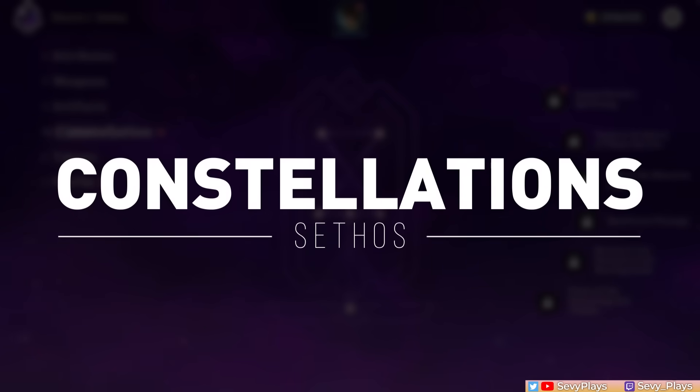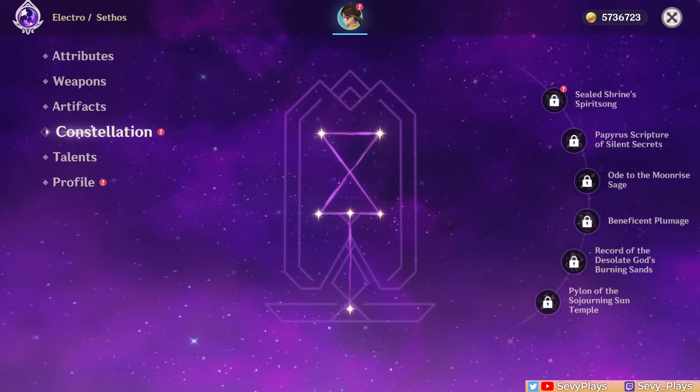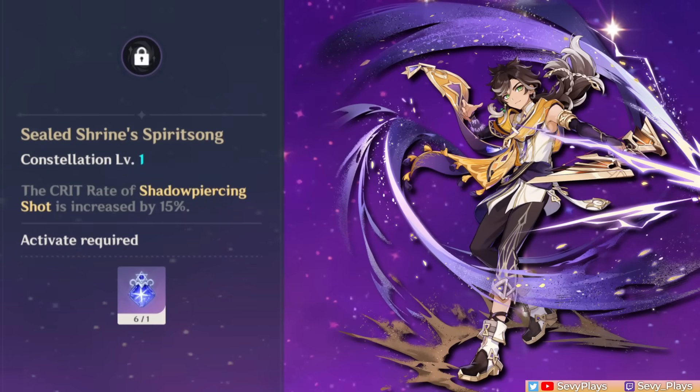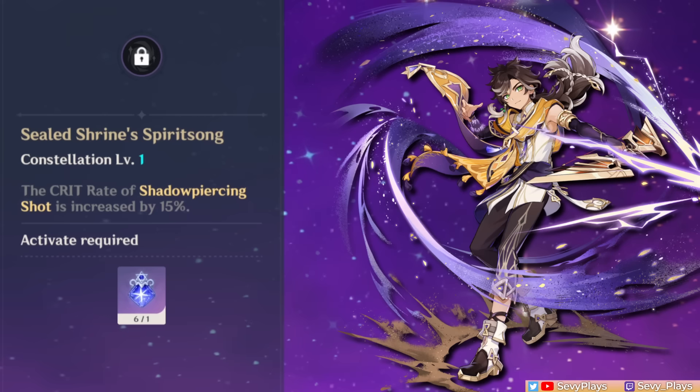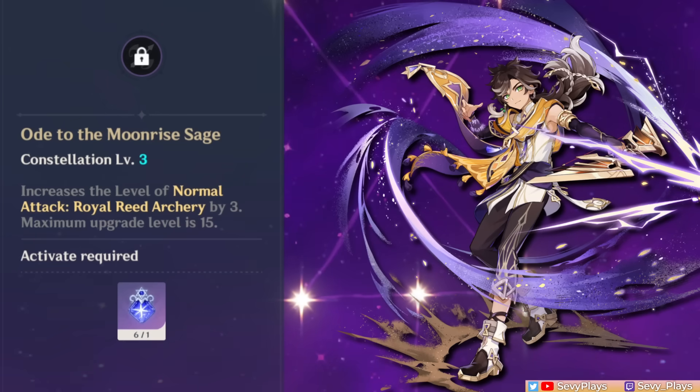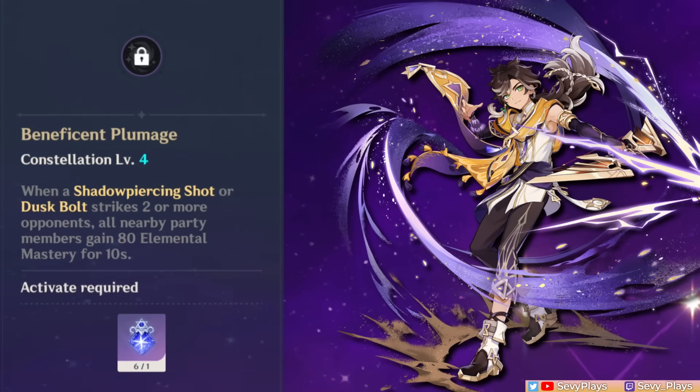Now let's take a look at his constellations. Sethos at C0 already has a cohesive kit; his cons are mainly about increasing his damage and don't offer anything particularly game-changing. C1 gives his Shadow Piercing Shots an extra 15% crit rate — a nice but specific charge shot bonus with no relevance to his normal attacks. For C2, Sethos gets 15% Electro damage bonus stackable up to two times by draining his energy with a charged attack, regaining energy by triggering a skill reaction, or using his burst — an easy 30% Electro damage bonus. C3 increases his normal attack talent by three. With C4, if his Shadow Piercing or Dusk Bolt shots hit two enemies, your party gains EM for 10 seconds — a nice team EM buff, especially in Dendro teams, but with no use in pure single-target fights.